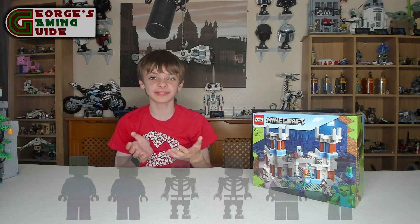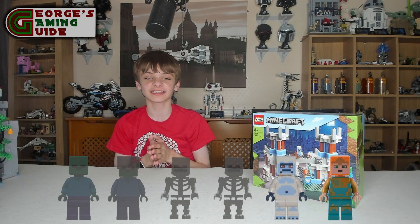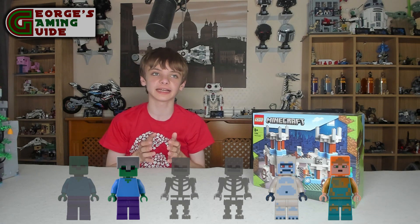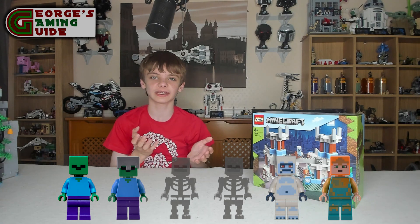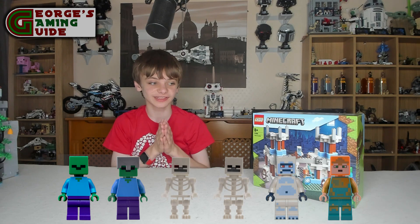This set includes six minifigures, three of which are unique. They are a royal warrior, a yeti, and a zombie with an iron helmet. The other three minifigures are a zombie without an iron helmet, and then two skeletons.